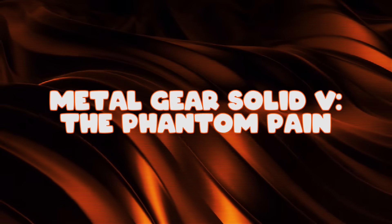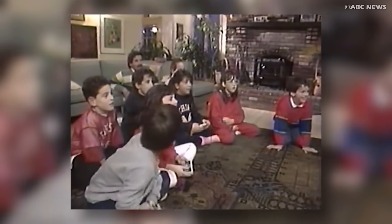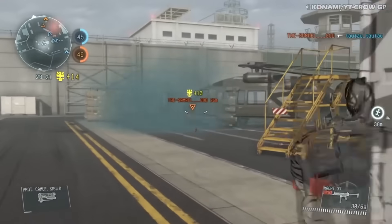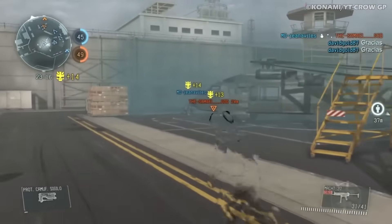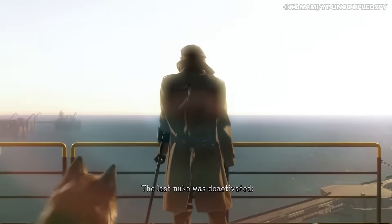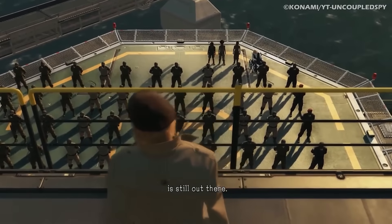Number 6: Metal Gear Solid V – The Phantom Pain. It's hard for gamers to trust each other, as anyone who grew up playing split-screen multiplayer with a sibling will tell you. Metal Gear Solid V included an online multiplayer element that allowed players to build and defend their own bases while attempting to infiltrate those of their rivals to steal resources, including any nuclear weapons those players had stockpiled. Shortly after launch, it was discovered that the game contained a secret ending that could be unlocked only if complete nuclear disarmament was achieved, meaning that all players would have to give up their nukes.